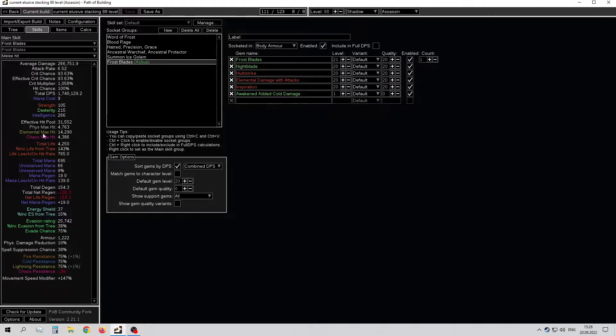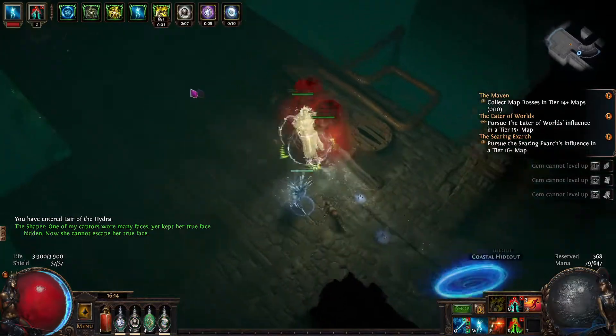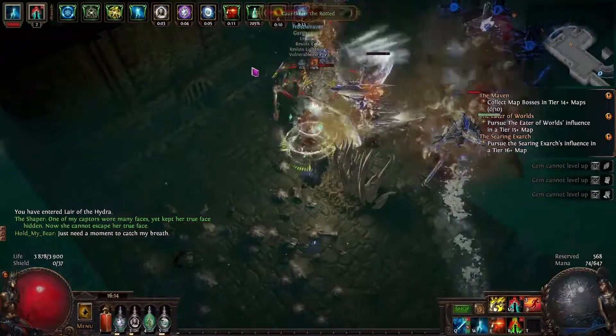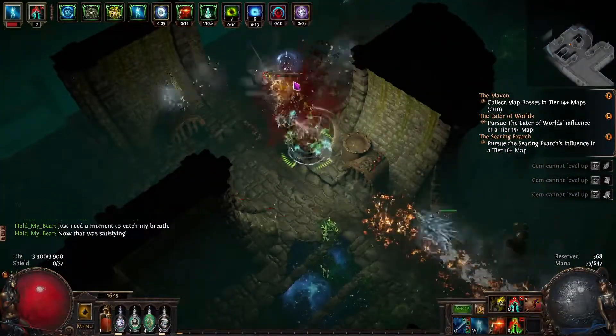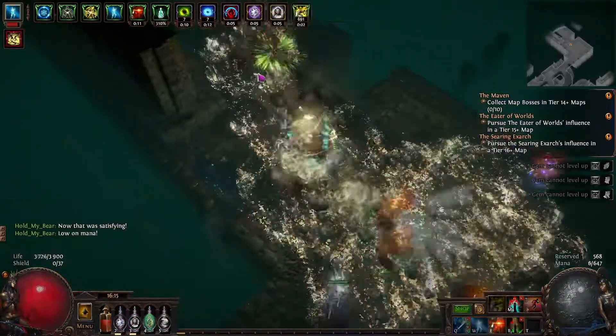This is the current version and it doesn't work well because we have 100% critical strike chance only when we use Assassin's Mark and other stuff, so I didn't get it into this POB. Now we have the actual setup and we have Mark on Hit here.